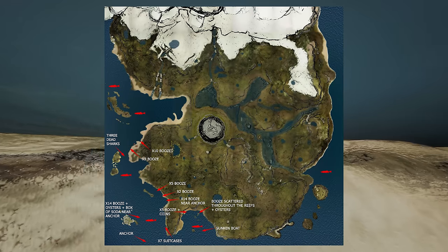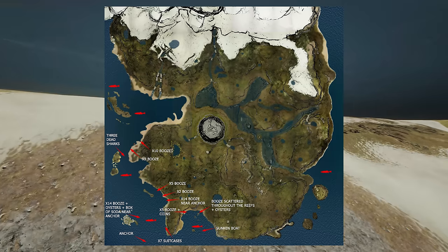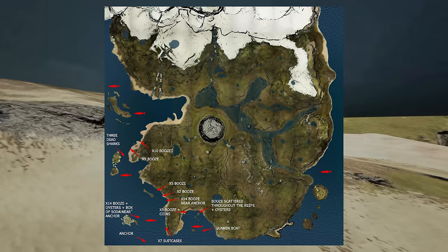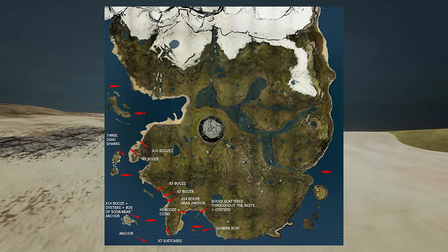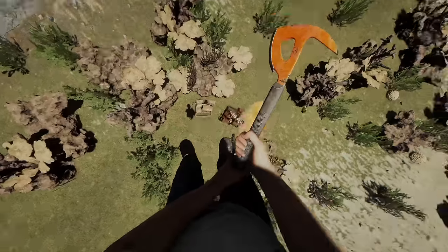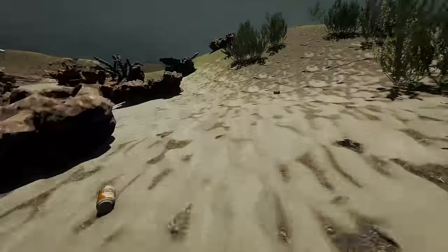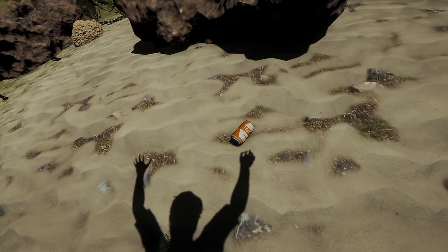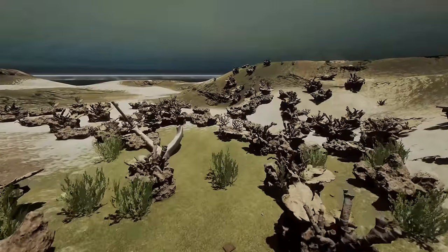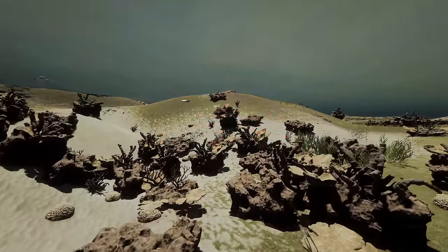There's nothing else here. So what did we learn? There's nothing in the shipping containers. There's a few sharks you can pull up on the reef. There's some suitcases. And there is a lot of booze - it's good to know. I went back to those crates and threw a bomb down to open them. The soda box was filled with soda, and the two wooden crates had nothing in them. It's a bit deceiving. Anyway, if you like this video, make sure you like and subscribe. Cheers, thanks for having me.